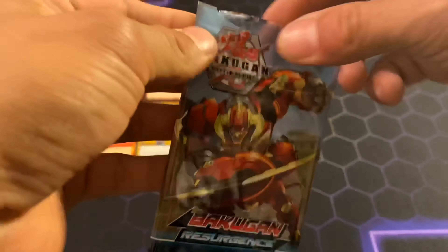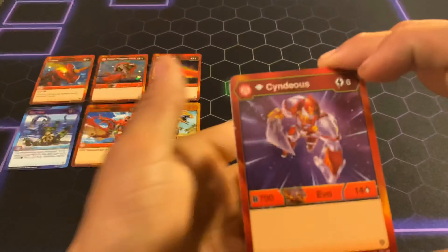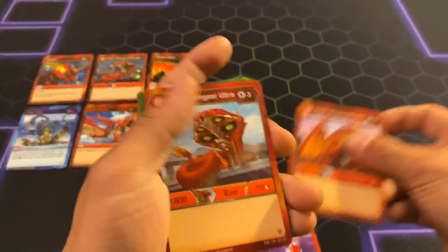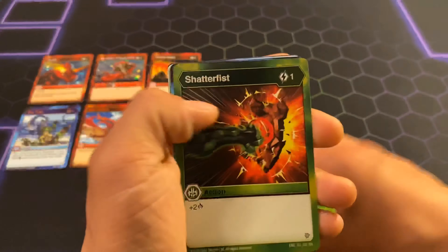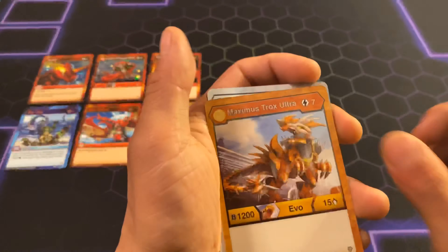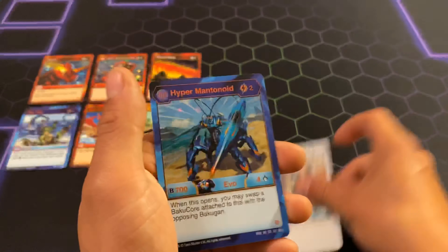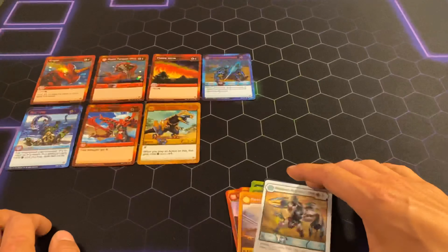Fourth pack, there we go. Dymus Indius, Hyper Dragonoid Ultra, Hyper Fangzor Ultra, Solar Power, Shatter Fist, Flash Flood, Titan Fangzor Ultra, Maximus Trox Ultra, Maximus Mextor Ultra, and Hyper Mantanoid — Hex Rare!